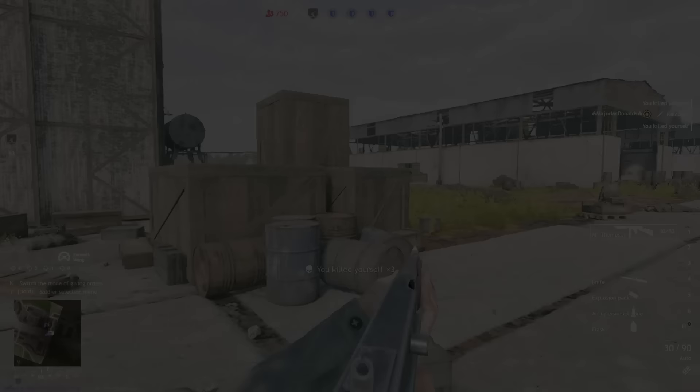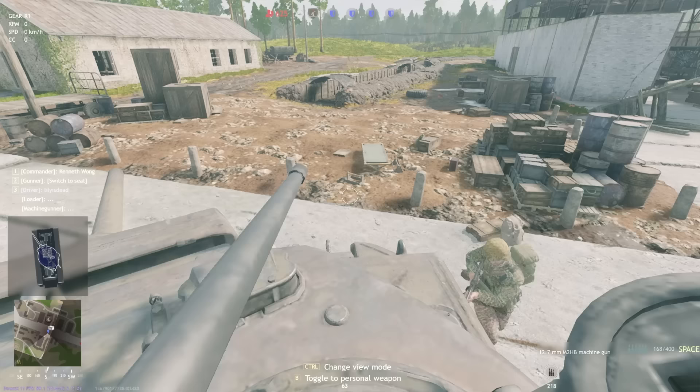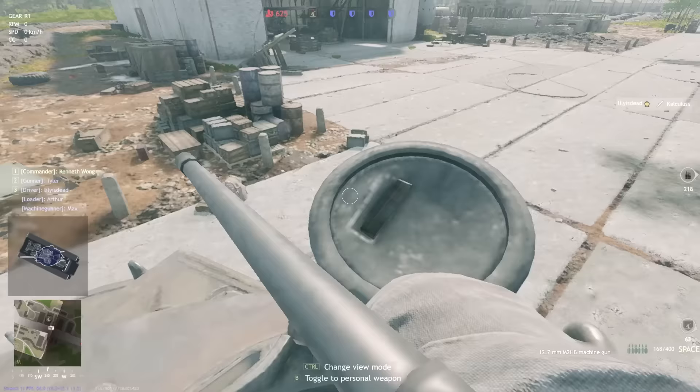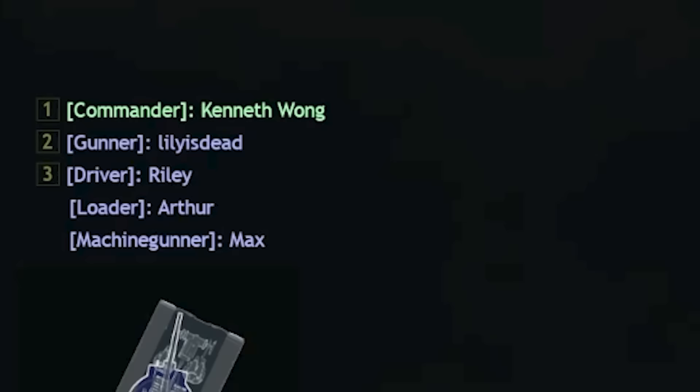Staying on the vehicle theme for number six, vehicles can have multiple different players inside them, let alone multiple AI. It's a little finicky to do, but if your squad are all dead, it becomes significantly easier. You could fill your tank with entirely different players — commander, gunner, and driver. This is so fun to do, trust me.